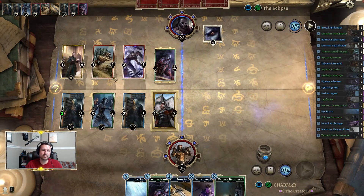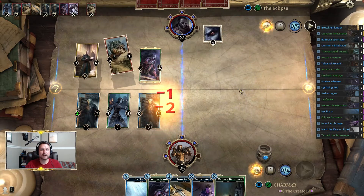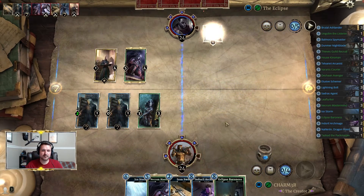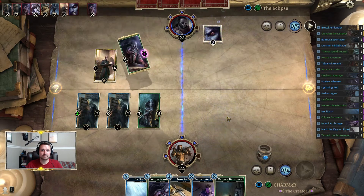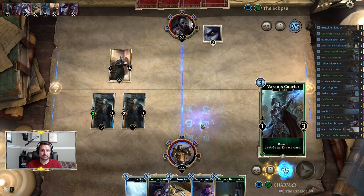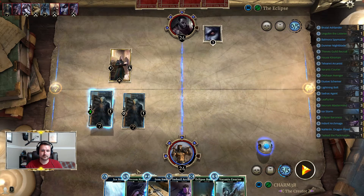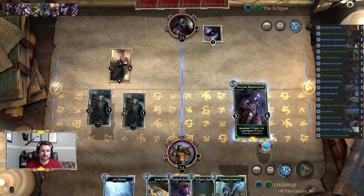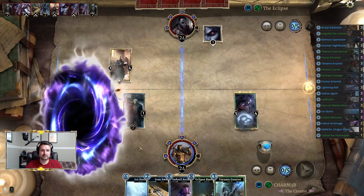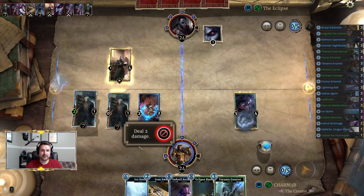Art Mage ends up being pretty decent as well, clearing this lane out. That's really good news that he got a zero-zero trigger. Mastermind. Let's see what happens when we do this. Ash Servant seems good.